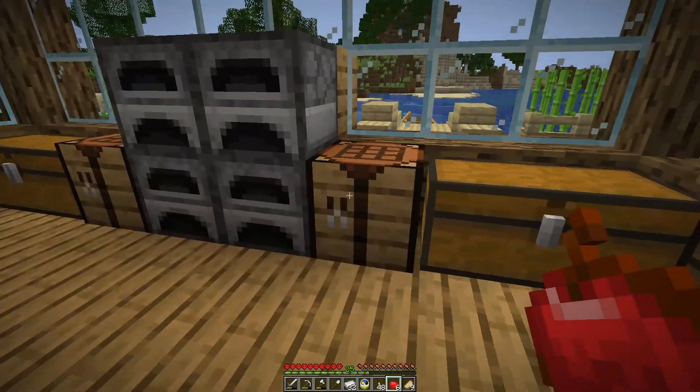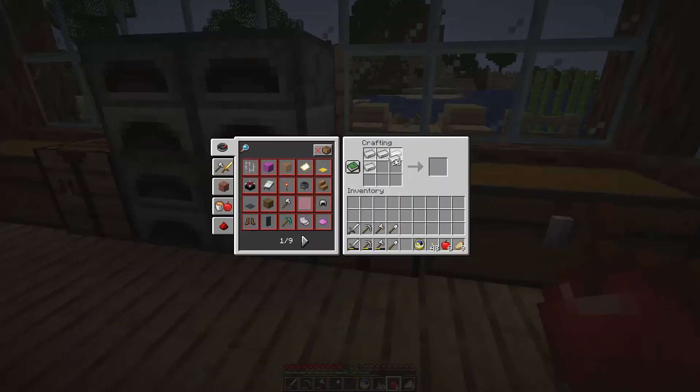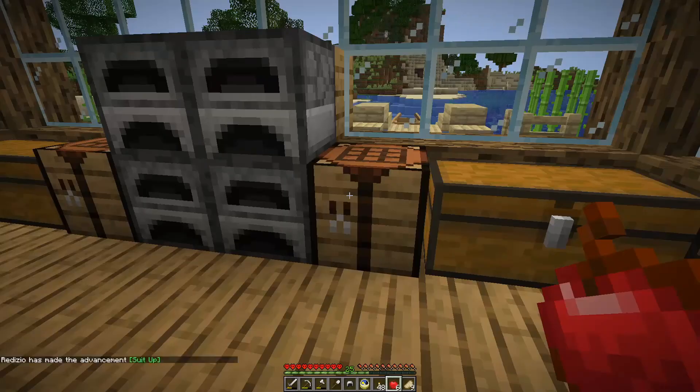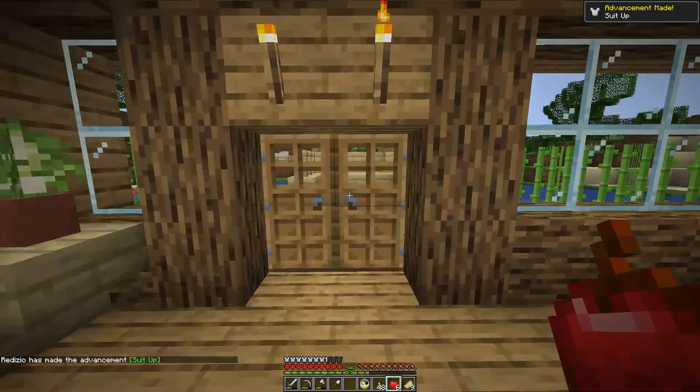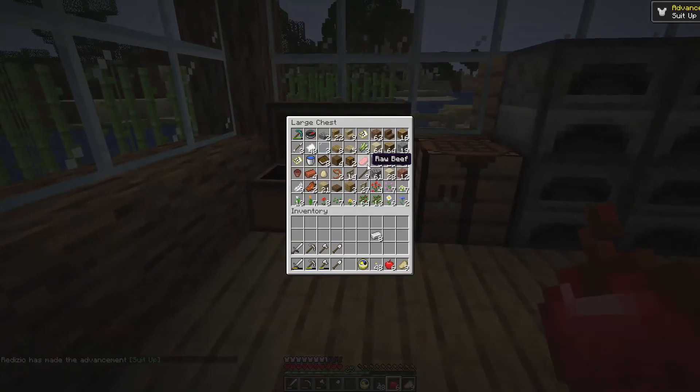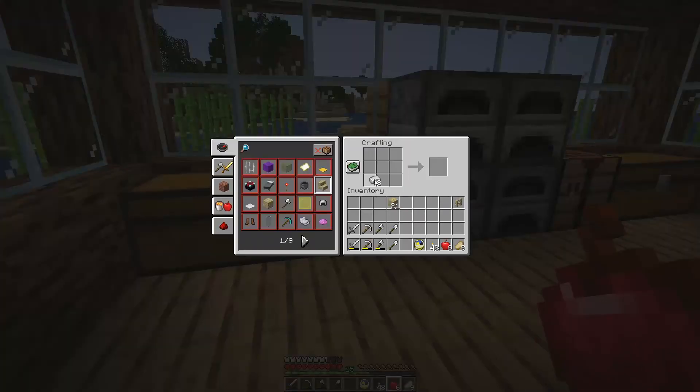Let me just make a basic set of iron armor, so that we have a little protection from mobs if we ever get ambushed. And then what I'm gonna show you guys next is something OP. When you build this, we've basically won the game. I may need to make a few things to do that — I'm gonna need a pressure plate. Most of you guys probably already know what I'm gonna be making. How do I make an iron pressure plate?